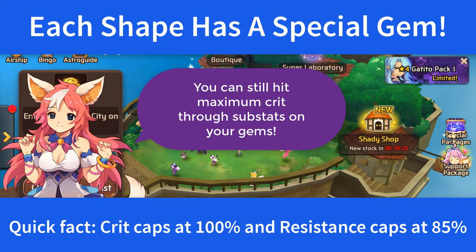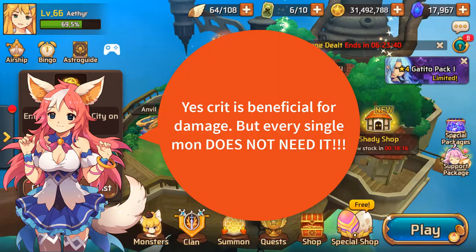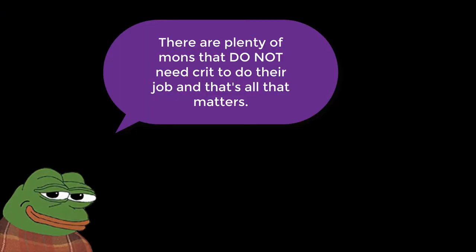In general you will see dark mons are desired with a square slot because of their innate higher critical damage versus all other elements. While this is true, not all dark mons need max crit — I repeat, not all dark mons need max crit. So please do not obsess over gem slots, especially so early in the game.